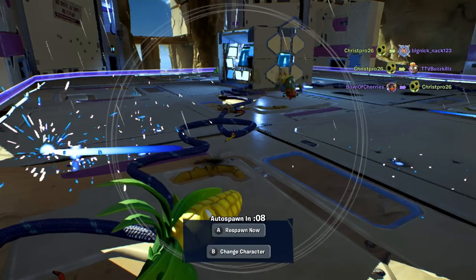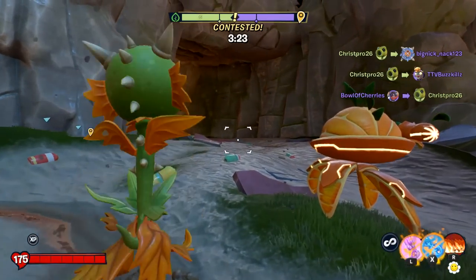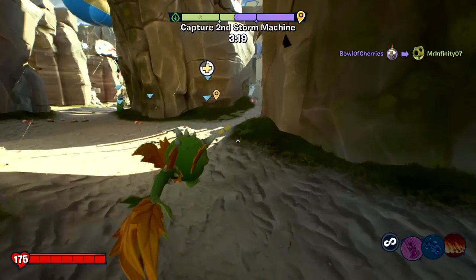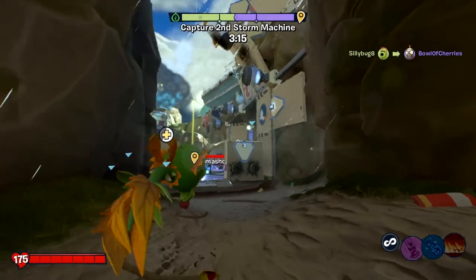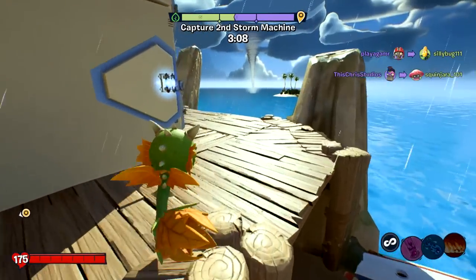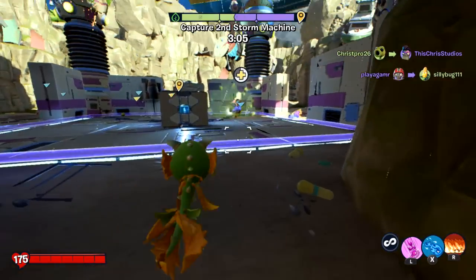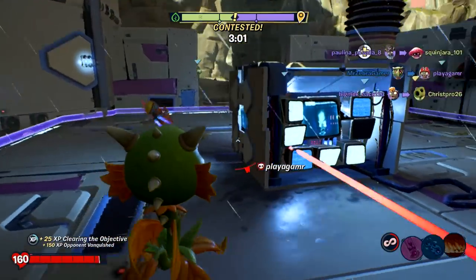Now might be a good time to check out a different class. Let's change character — we'll move over to the Snapdragon. This is a character added with this game, a new class. Honestly, it might not be as absolutely pretty as other versions of this game on PC or consoles, but it performs fine. I'm able to go in here and still get top vanquisher. I don't feel like I'm having much of an issue with that at all. So that's pretty cool to see.